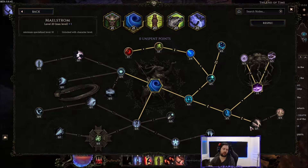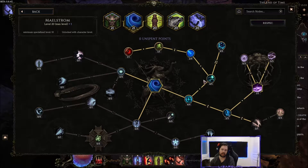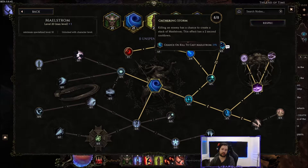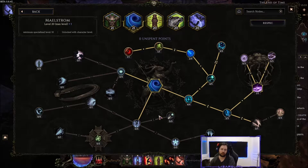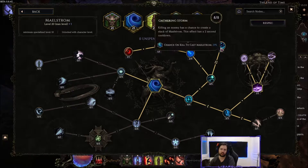For the Maelstrom skill tree I went for the lightning node to apply more frostbites and shreds, all the classic cast nodes, and also the node that gives a chance to create a maelstrom stack on killing an enemy. It has a cooldown, but in arena proccing every two seconds adds a lot of maelstrom stacks. The remaining points are somewhat optional — you could put them into chill chance, damage, or AoE depending on preference.